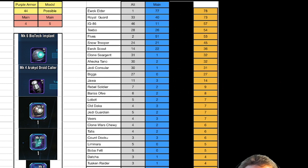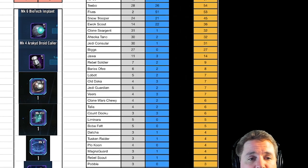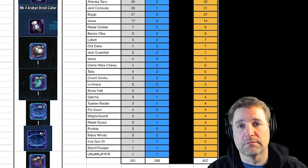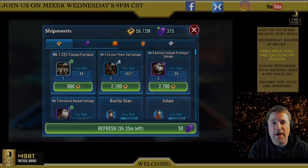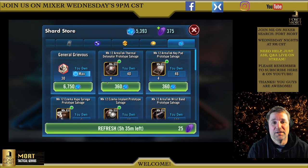I'm not going to go through the whole list, but I'll leave it up here for a minute so you can pause and look. In all of those spins, I ended up getting 637 shard drops. Now if you add that up — if you had all those characters — the game would automatically exchange your shards at the shard store for 9,555 shards. That's a lot of shards.